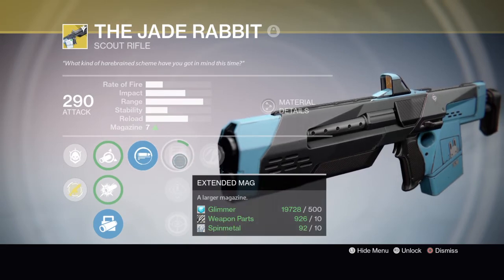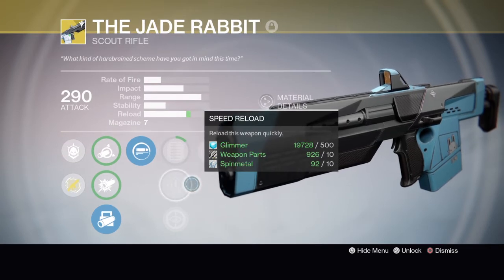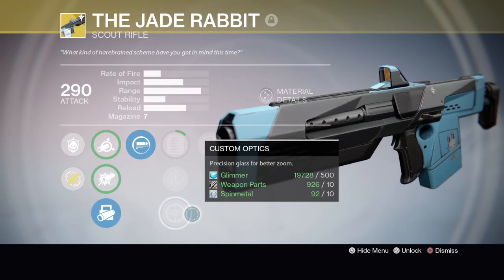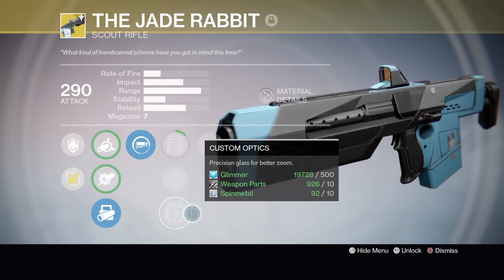Extended Mag increases the magazine from 7 to, I believe, 11, but I have not unlocked this perk quite yet. It would definitely help, and this is the one I'm probably going to stick with for the middle perks. Then we have Speed Reload, which gives more reload speed, but I don't think this perk is going to be used too much because you already have a really good reload and Spray and Play. Custom Optics, if you really want to turn this into a true sniper, the scope would really help. But I kind of like it as a scout rifle and a sniper because I can use it far away and up close.